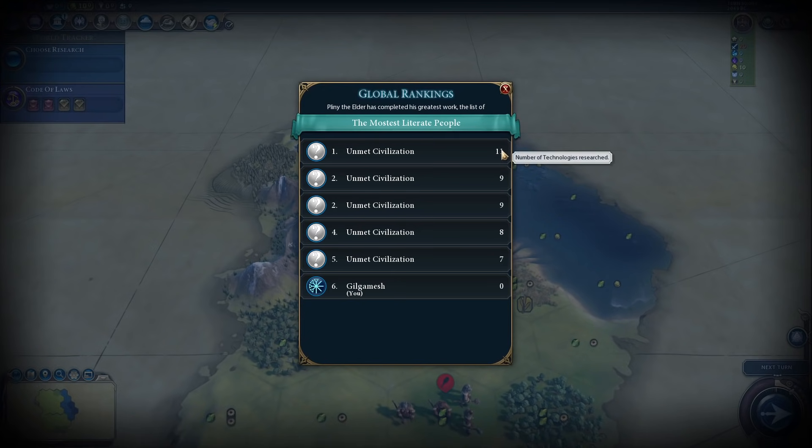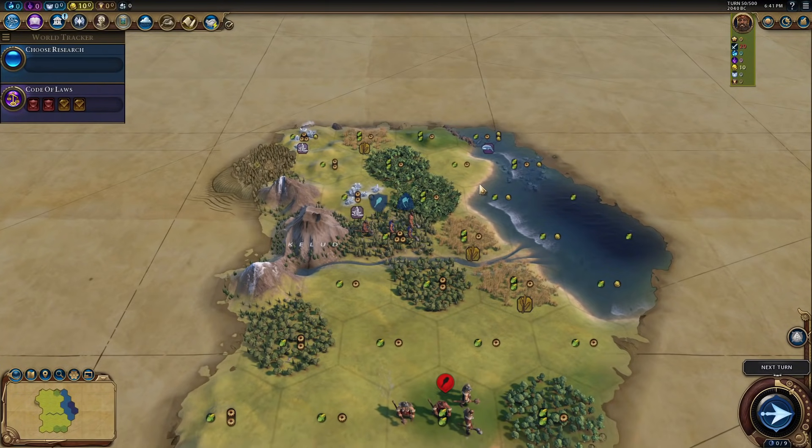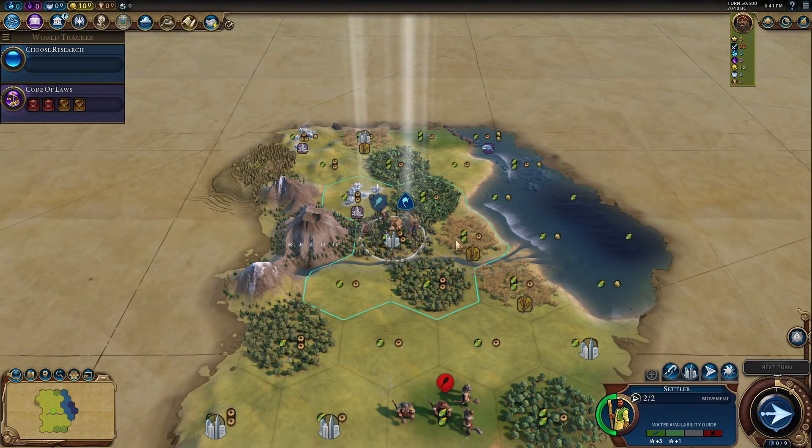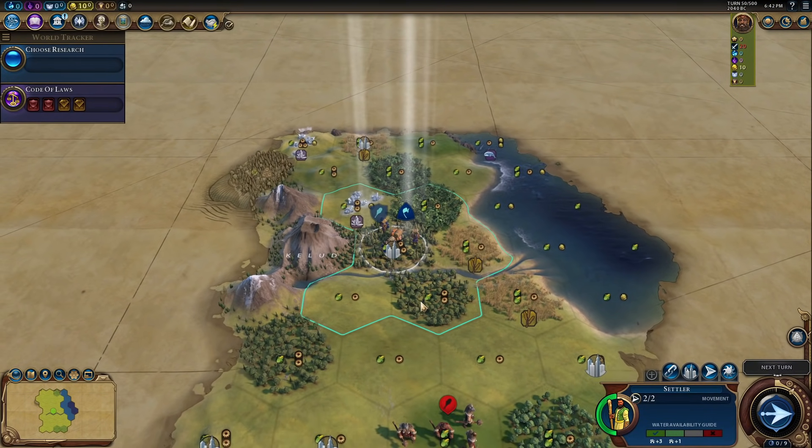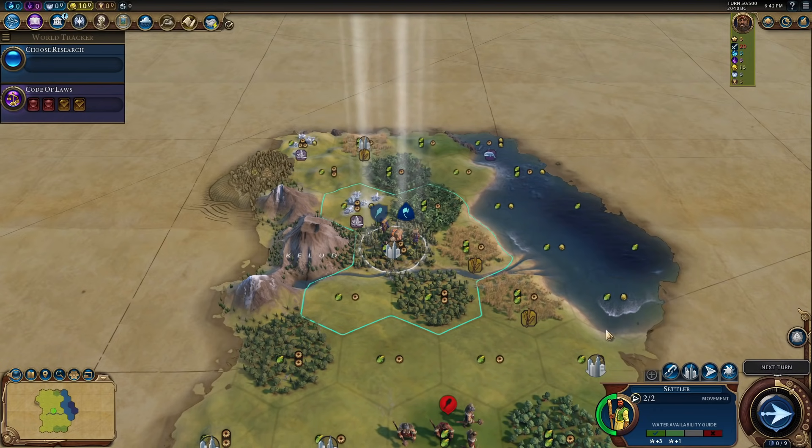Let's look at technologies. The AIs only have 11, 9, 9, 8, 7 — we're not too far behind. I've been behind further than that before. Let's look around. We're at fresh water just right along this river. We're not going to spend too much time thinking about it because we haven't moved our settler yet and we're way behind.